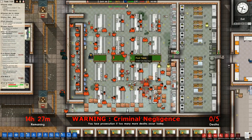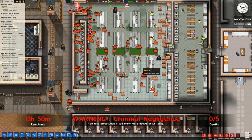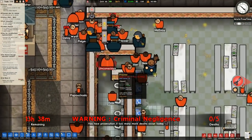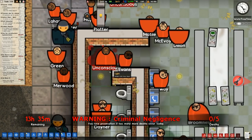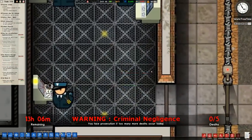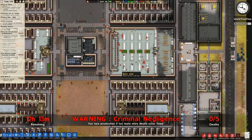We're finding some contraband and we are putting the tiles down underneath people while they're eating. It seems to be working okay - that is one person fighting, very close to being taken out there. Let's have a look at the new flooring - that is very nice, I do like that new flooring.